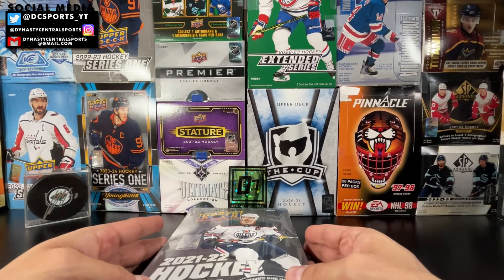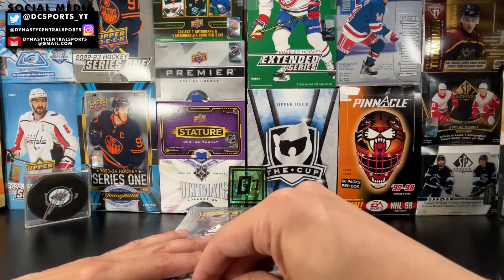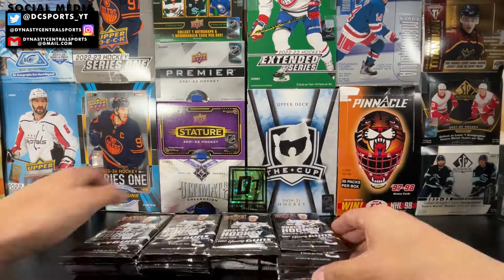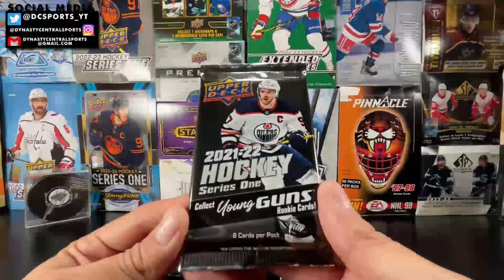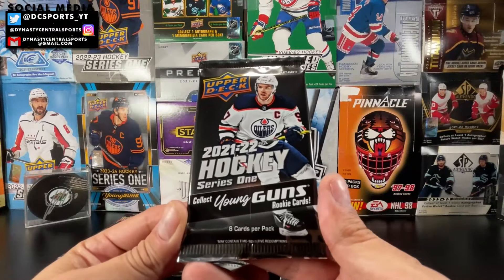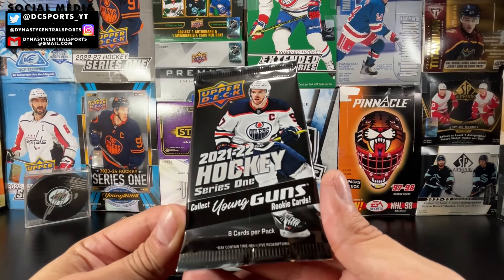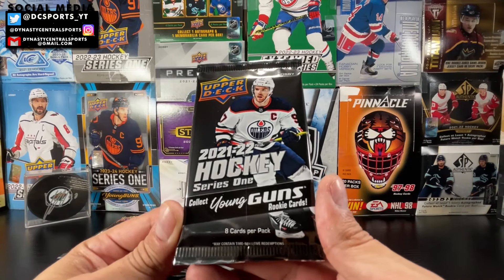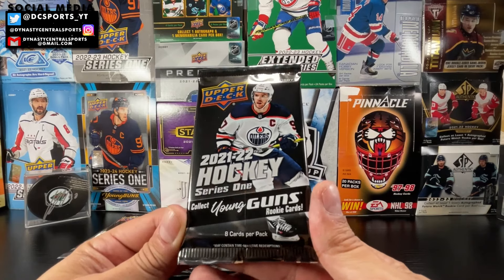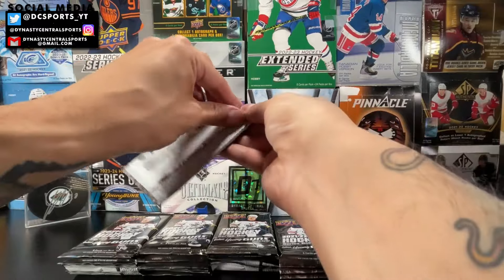This 21-22 Series One box also comes with the famed amazing insert Hundo P — I'm wet just thinking about it. We've got 24 packs, eight cards per pack. This is also one of the last years you can get UD Game Jerseys in here, and you can hit patch versions of that too. Some really cool stuff is in this set — let's get ripped!